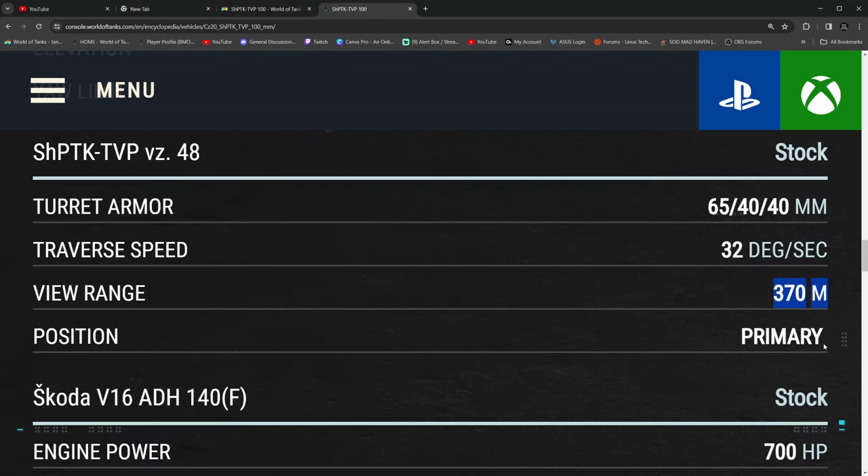For view range at 370m, you're going to want to take optics, situational awareness, born leader, and a premium consumable to get that view range up to the cap at 473m. A lot of people think 370m is really bad, but on a tank that has 245m still concealment, you're not going to worry a lot. If you're sitting in a bush, you'll be able to spot out light tanks trying to spot you.